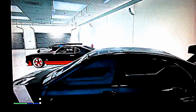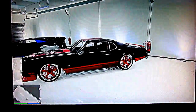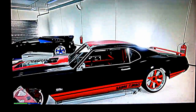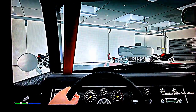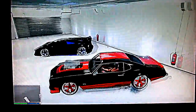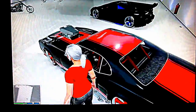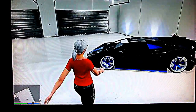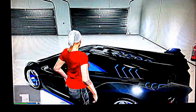Next up, we've got my Karin Kuruma — that is armored, basic black, no pearl on that at the moment. Next up, we've got my Saber Turbo, in black with red. Next up, we've got my Pegasi Zandorno, in metallic black with blue metallic.